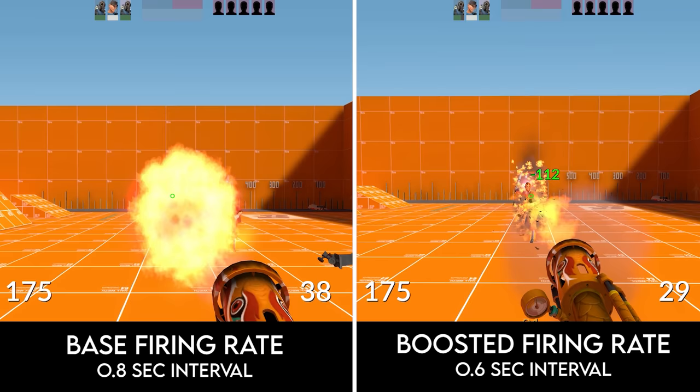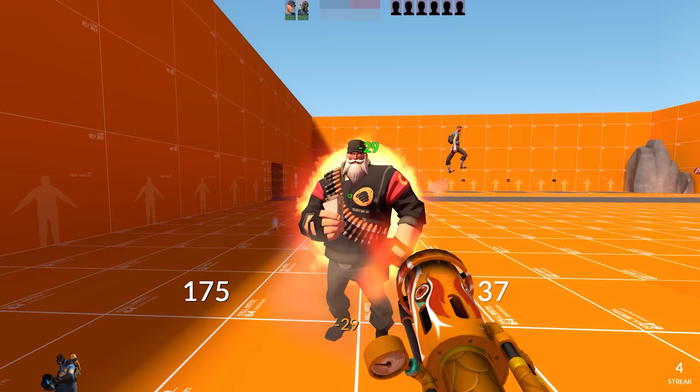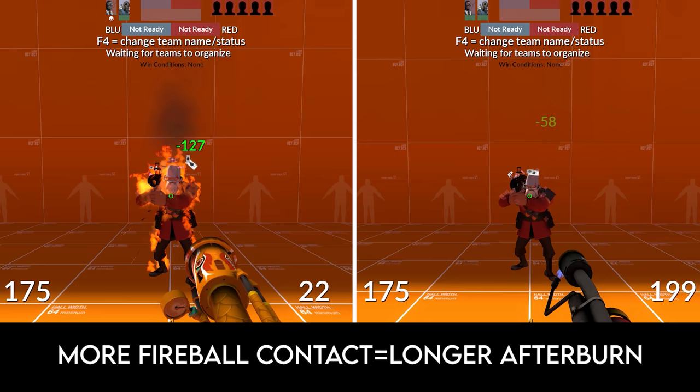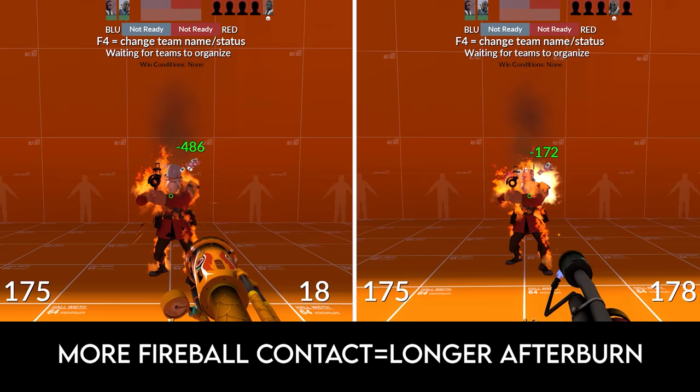The most interesting stat by far about the Dragon's Fury is that when you land a fireball — center or otherwise — you get a briefly boosted firing rate. The general strategy is to chain consecutive attacks together, dishing out massive amounts of burst damage. Afterburn from fireballs behaves similarly to normal flame particles: the longer a player is in contact with fireballs, the longer the afterburn. One fireball gives you about three seconds, and anything more than two gives you the full eight seconds.